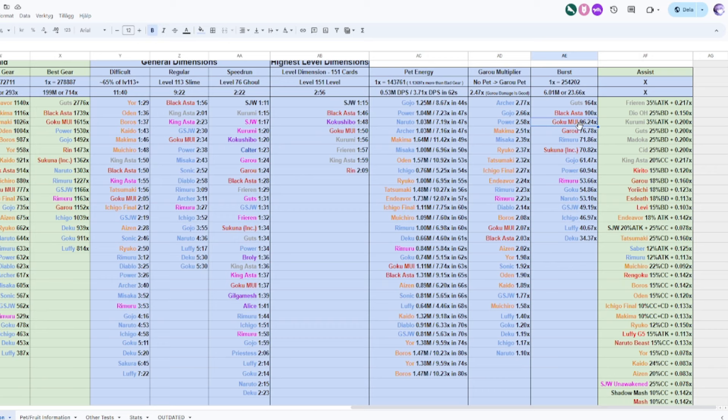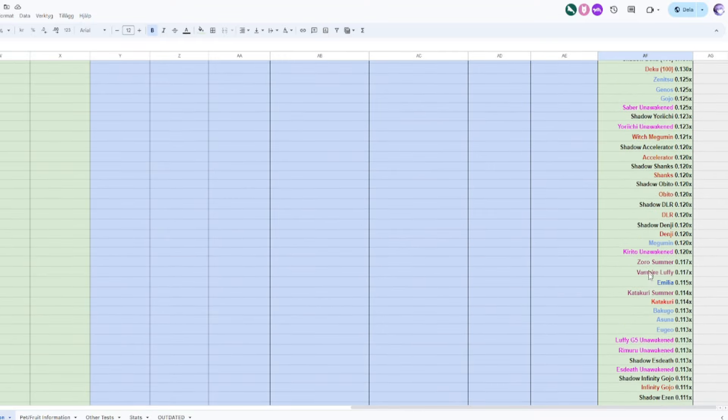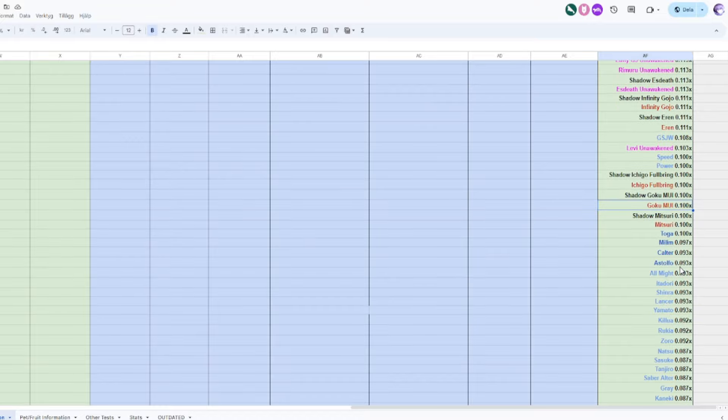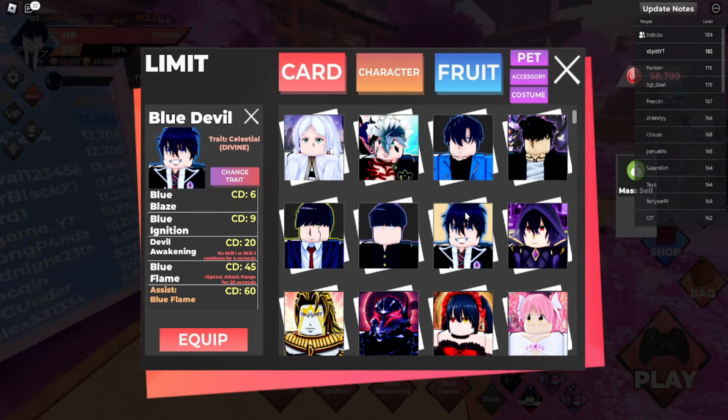He's also slightly worse than Black Asta when it comes to burst damage — in boss rush and quick succession of damage he's slightly worse, partly because his third and fourth abilities are actually pretty slow. His assist is unchanged; it's tied for the worst raid assist in the game at 0.1x DPS, so in 10 seconds you get the same amount of damage as one M1 hit — that's not a lot at all. But in general, Goku is much better than Rin in basically all aspects of the game.